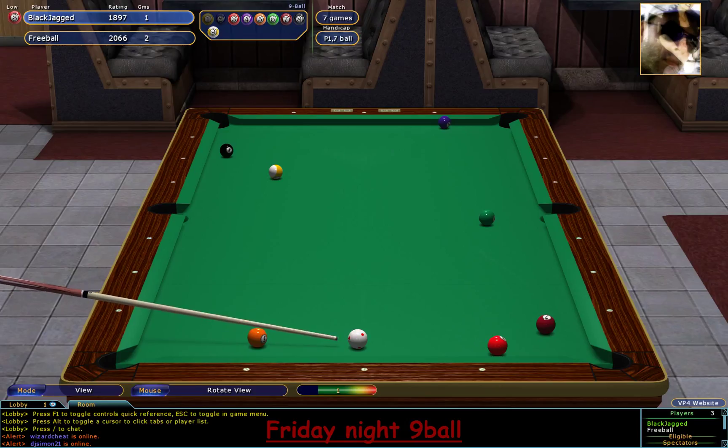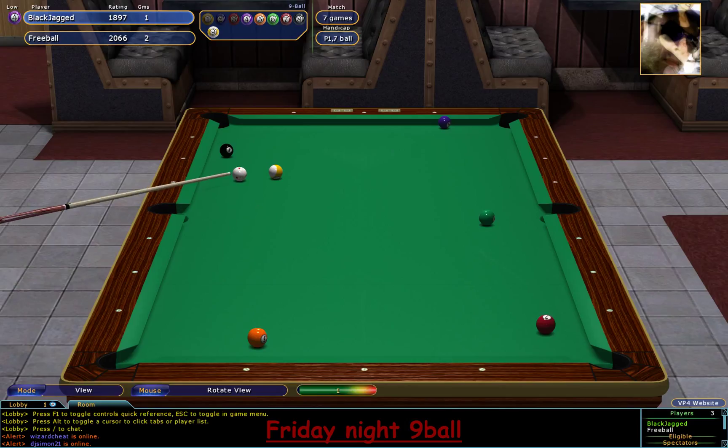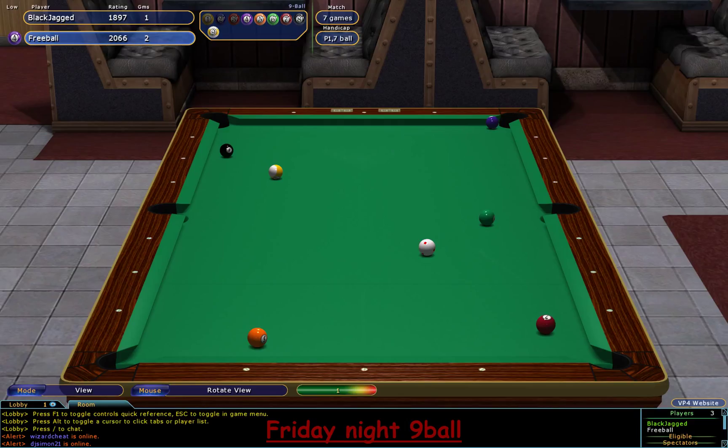He looks to be going for the draw again — that's okay, I think he can see the four. This looks easy — if he can get from the four down to the five, he's only got a roll-in on the six in the middle, and the seven is down in the bottom right. Oh dear, that's a bad one. He took his eye off it, concentrated on the five and forgot about the four. That's a gilt-edge opportunity squandered by Black Jagged.